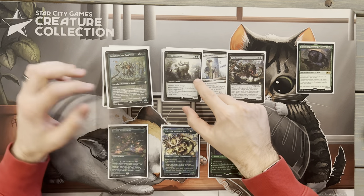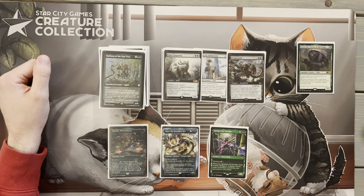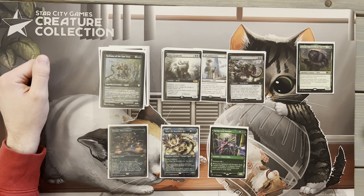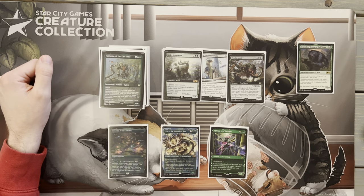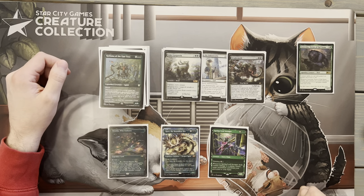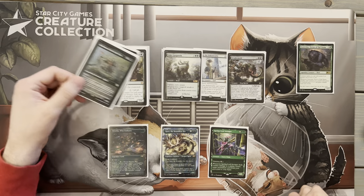One of my favorite green creatures from the last few years: Allosaurus Shepherd — wait, Eldergargaroth from 2021. This card feels just like Questing Beast to me — so much text. Comes down for three mana with Goreclaw. Vigilance, Reach, Trample. Whenever we attack or block, we either get a 3/3, gain three life, or draw a card, which is huge. Eldergargaroth is a great target — a good blocker, a good attacker, and just generally gets the job done.